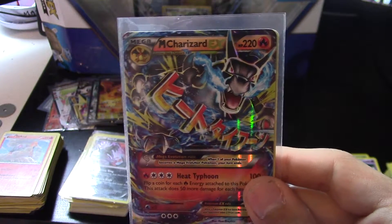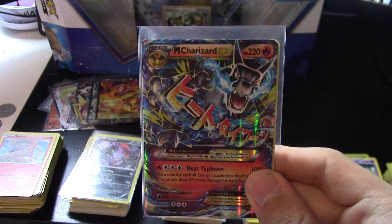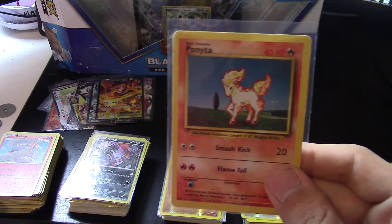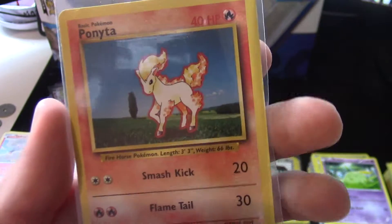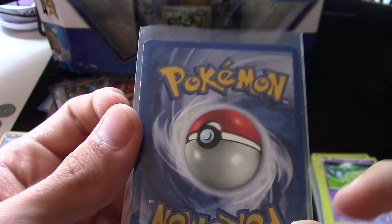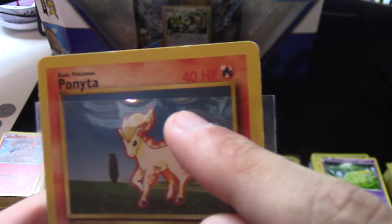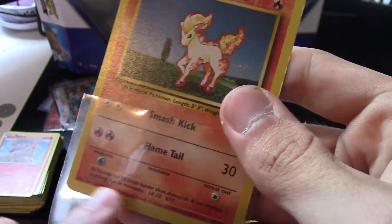And the most beautiful Pokemon card I have — the best of all time, no doubt — is Ponyta from the base set. Just look at the quality of this card. You can't get any better. With 40 HP and damage up to 40, it's crazy.